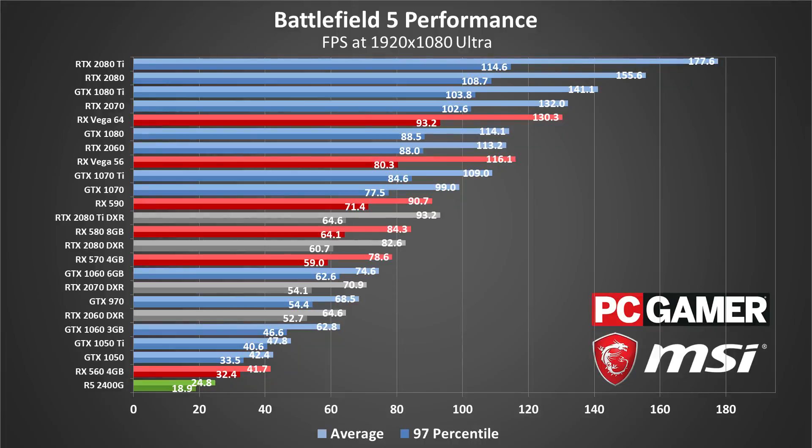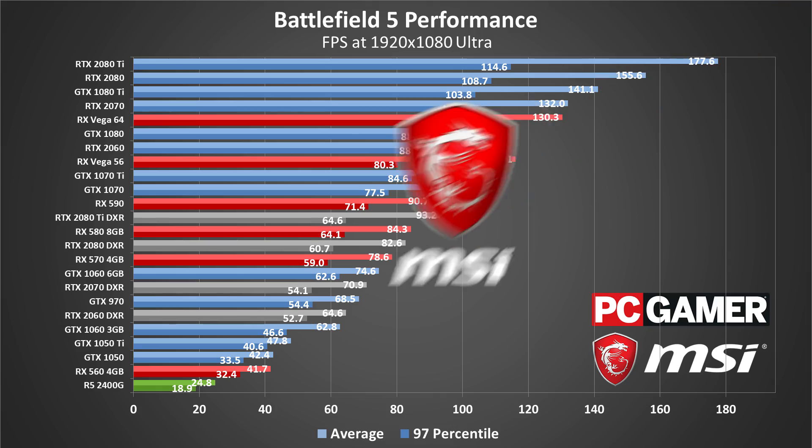Overall, NVIDIA's GPUs still rule the charts, but only at often significantly higher prices. The RTX 2070 is just a hair faster than the Vega 64, but we're talking about a $500 minimum GPU compared to a card that now routinely falls below $400. And of course, all of the GTX models from NVIDIA are being phased out — only the GTX 1060 still remains on sale, and that may not last much longer.